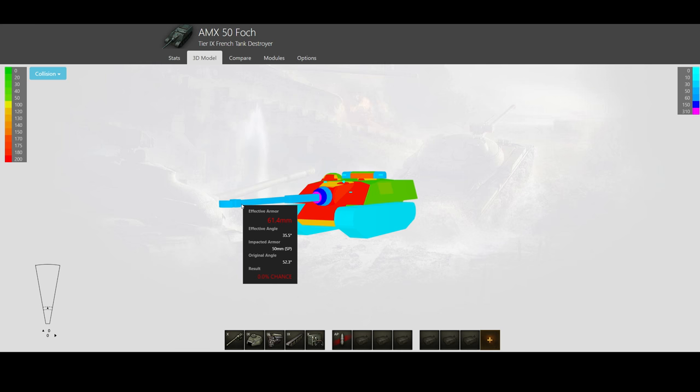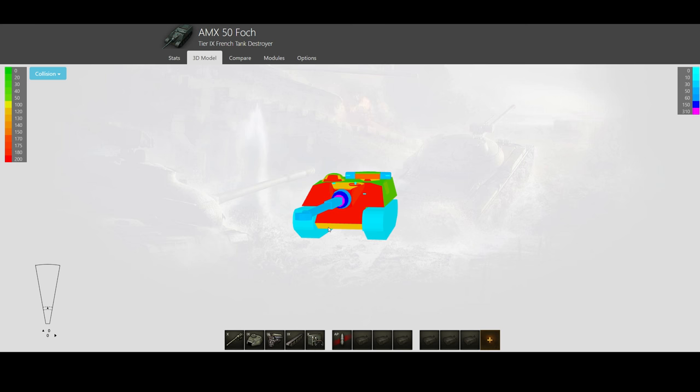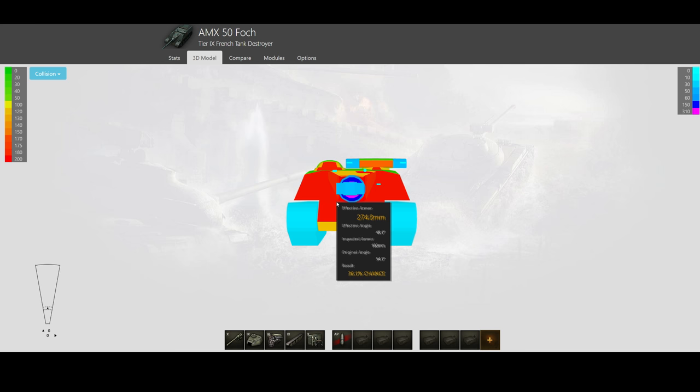Hello ladies and gentlemen, welcome to another HD review. Today we're looking at the Foch tank destroyer, the AMX 50 Foch, tier 9 French tank destroyer. I remember back in the day when I was grinding this line — that was a long, long time ago — this was the first real highlight in the grind, the first tank that didn't suck. Sadly, that has changed. This tank is so god-awful now.